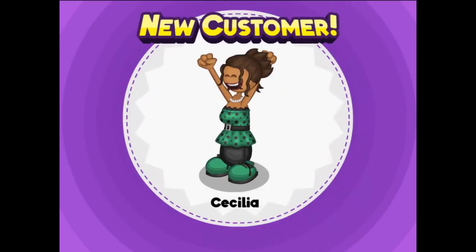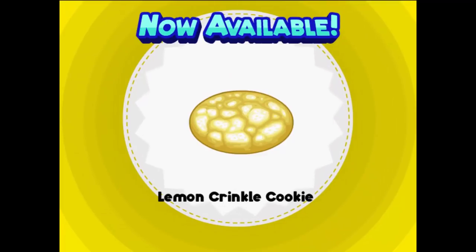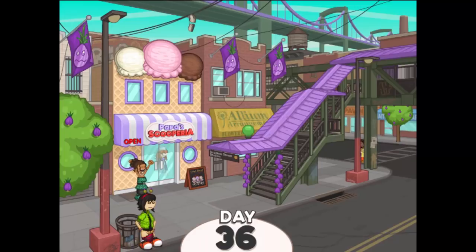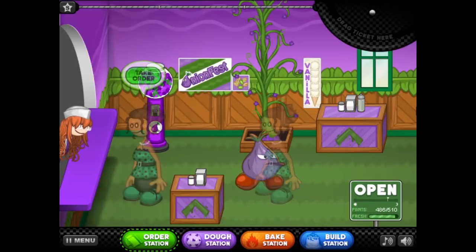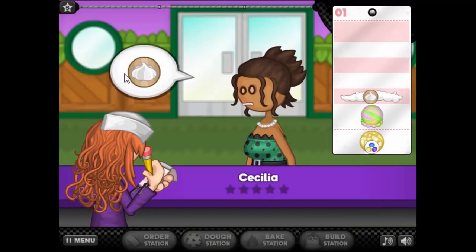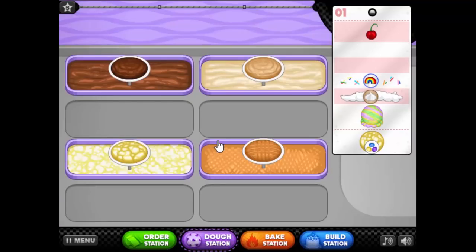Cecilia is a green bean — she might get pistachio. Lemon crinkle cookie! A new cookie batter, finally. I'm shook. New cookie batter — lemon crinkle. That sounds so good, but not with any of these onion toppings. I need all these onion toppings to just delete.